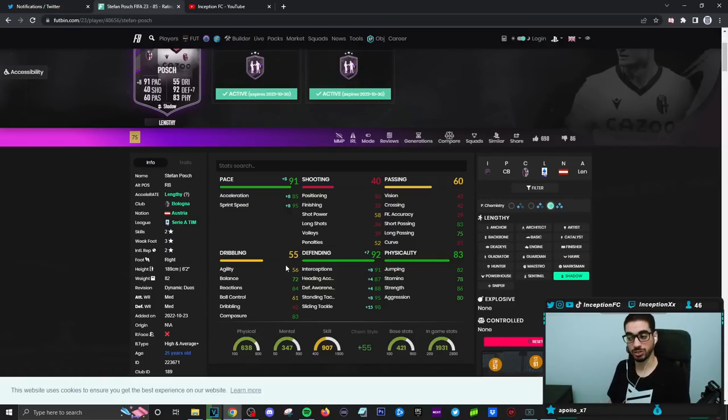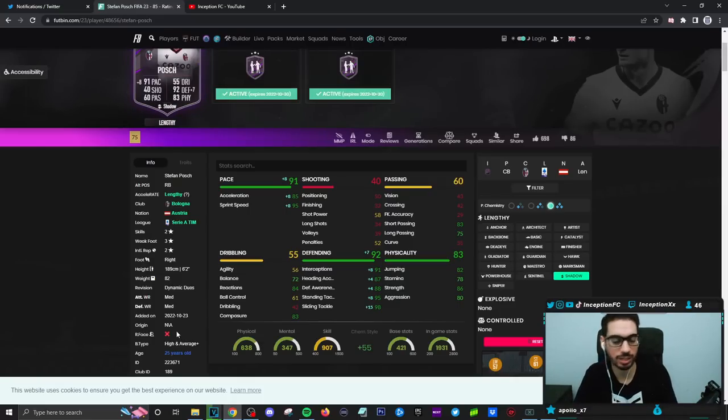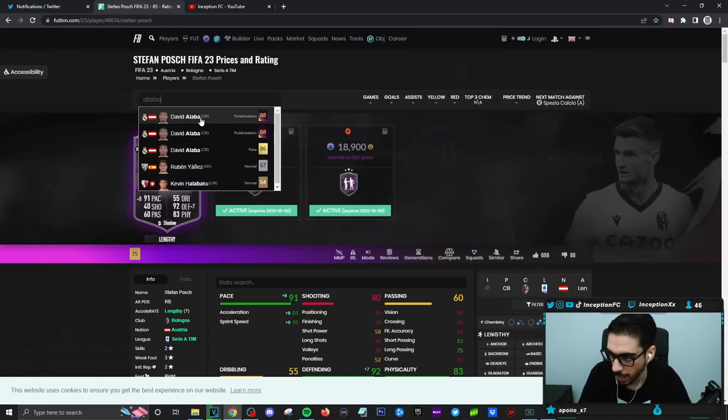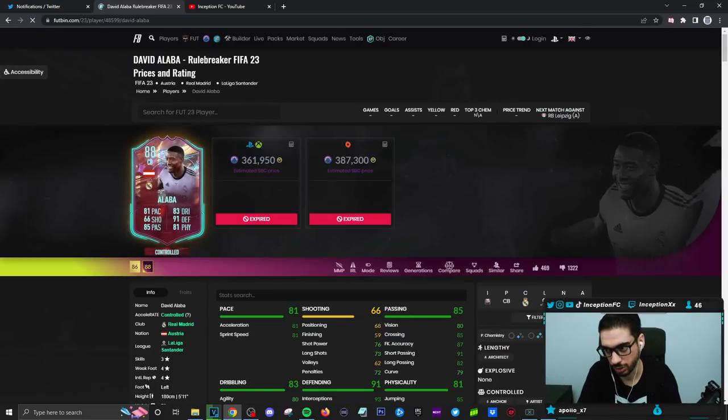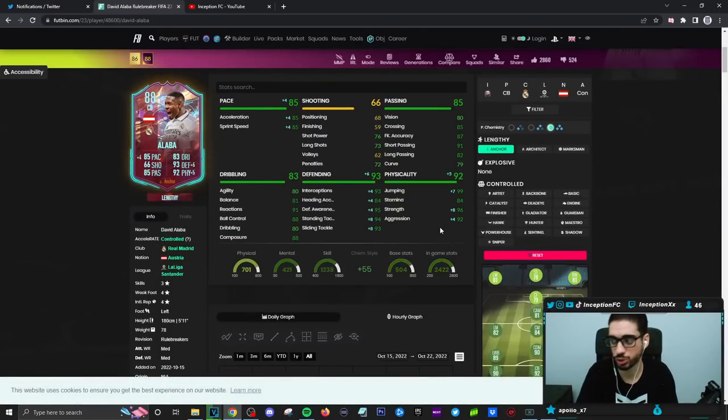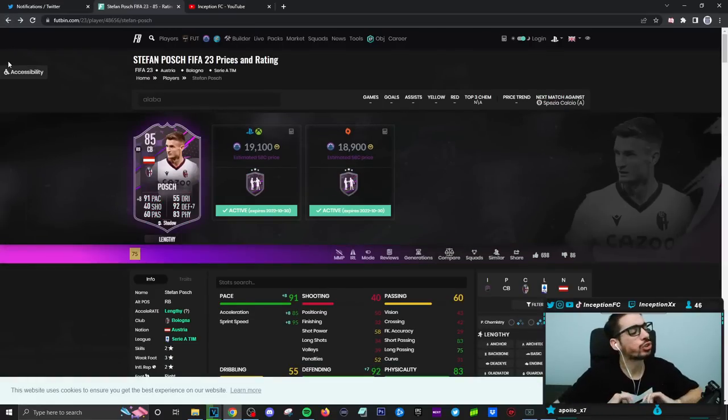Pace is set up really nicely. Defense is set up really nicely. His physical stats being on the lower side I don't really mind as much, because he's a high and average plus body type while being six foot two. So those two things together kind of add a new variable to the card. David Alaba, for example, when you give him an anchor chemistry style, he's working with fantastic physical and dribbling and all that kind of stuff — but Alaba doesn't have that body type and height, so it's very different.